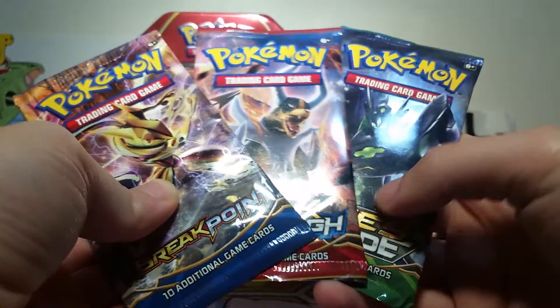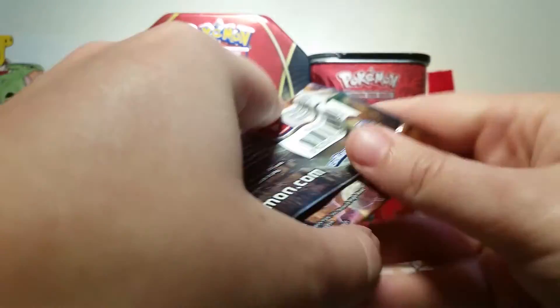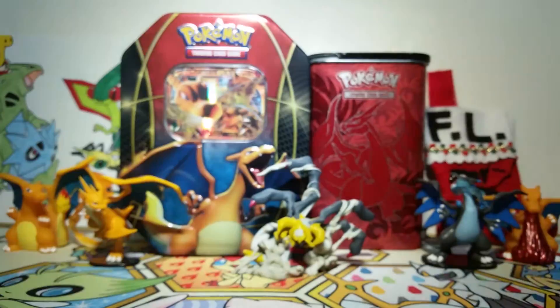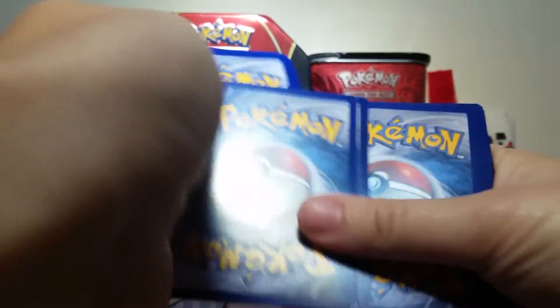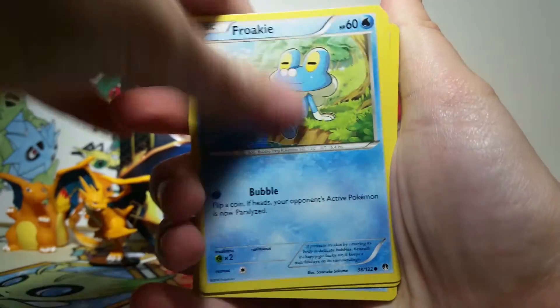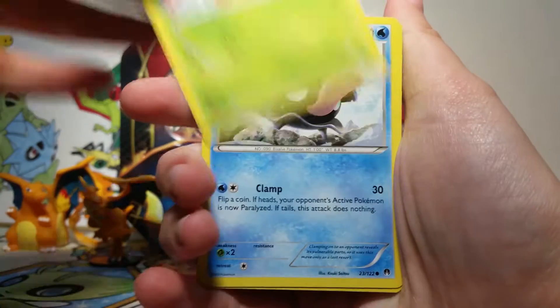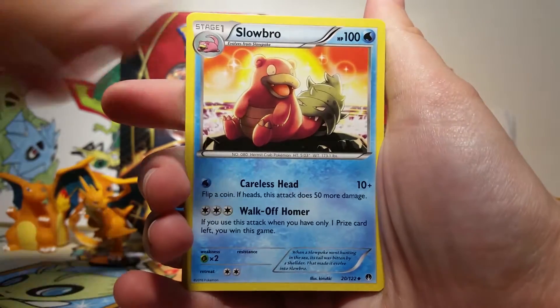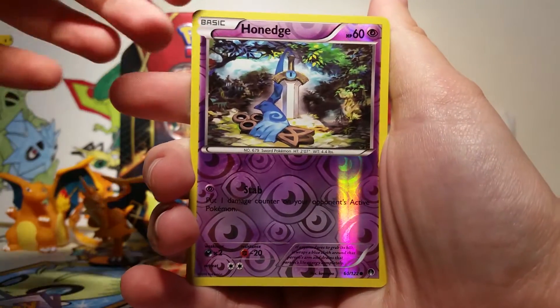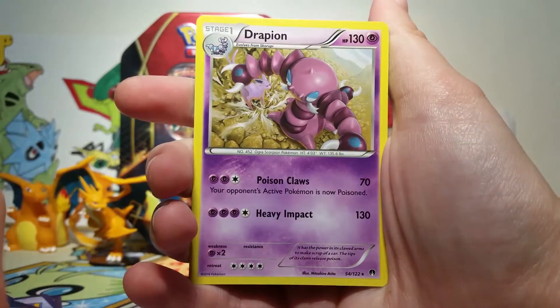Then finally we have our three packs. I'm going to open them in this order just because that's how I'm holding it and I don't have any particular affinity for any of these sets. I do love Breakpoint because of the Greninja possibility, but I've never pulled a Greninja Break so maybe today is that day. So we've got a Grellith, Clefairy, Froakie, Chikorita — I'm having a hard time holding cards today, sorry. We've got a Shellder, Slowbro, Frogadier, Lapras, a Haunted Reverse which is a common, and our rare is a Drapion non-holo, of which I have way too many.